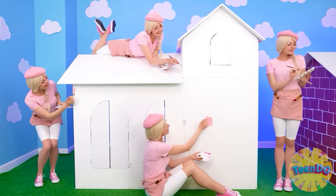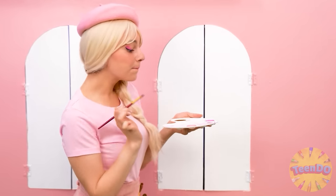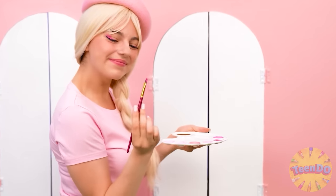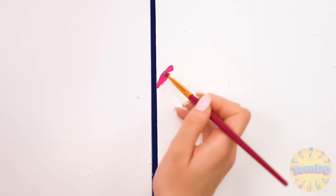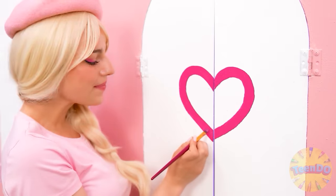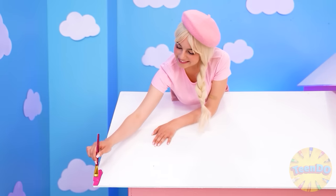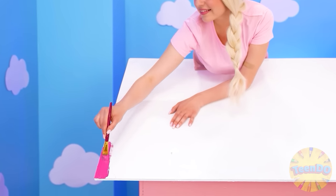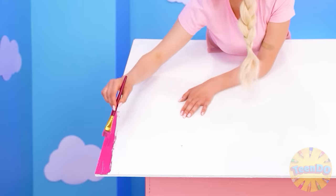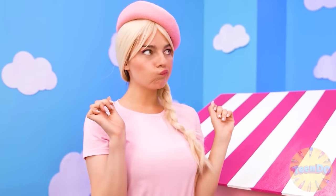This shade is better. Get to work. Now you need to paint the windows. I'll draw hearts on them. Something like this. Wonderful. I'm going to paint the roof with the same shade, but it's going to be with stripes. I like it so much.